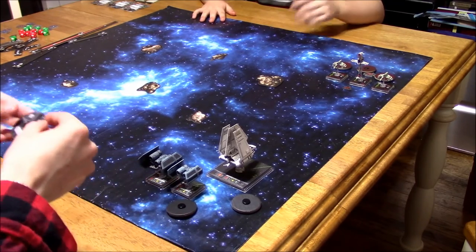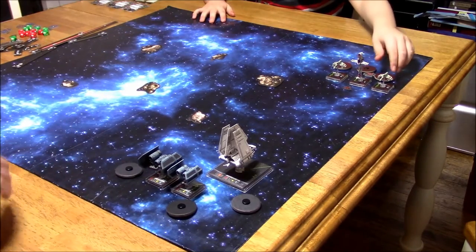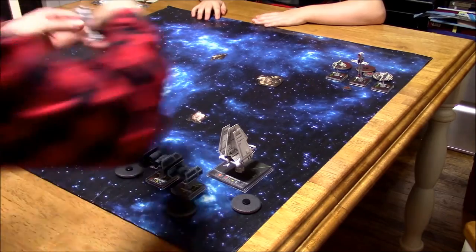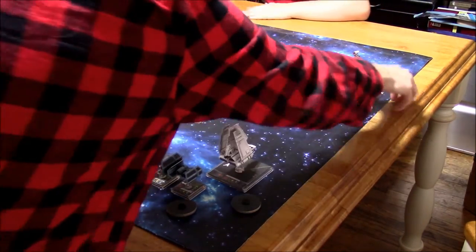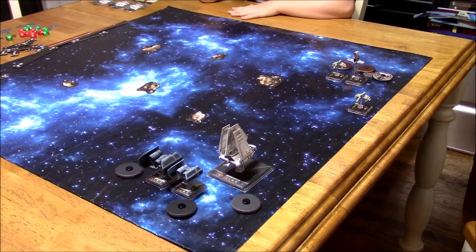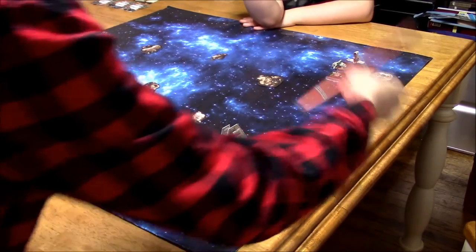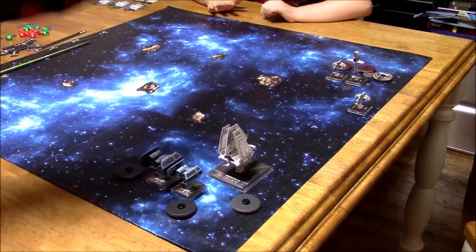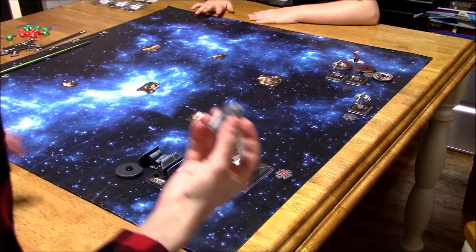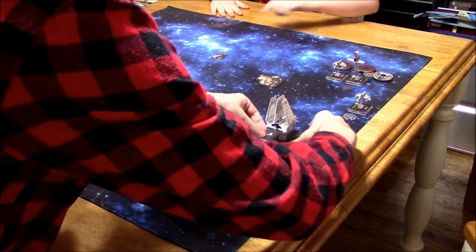That's basically my plan — I want that Lambda to go down first. You can just give target locks to Redline, and he has those extra munition tokens so he can just keep reusing them. All right, so your three moves first. Two straight ahead. All right, I'll take a target lock — probably targeting the Lambda.